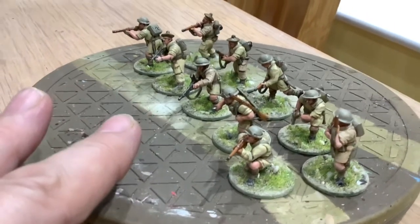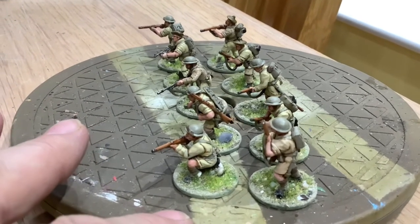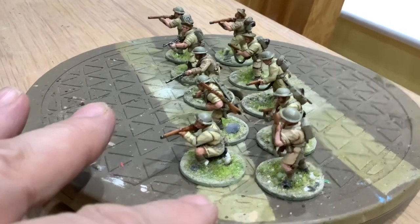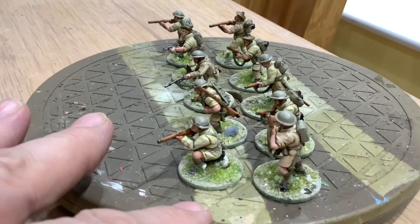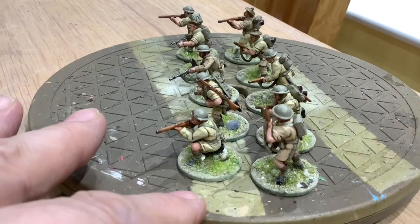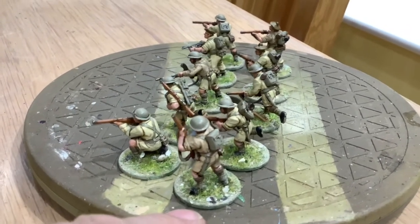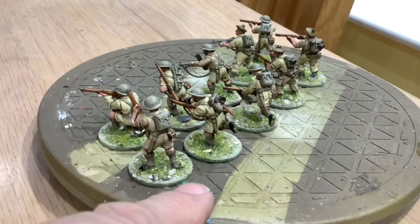All the sections have the same layout: they've got the officer with a Thompson submachine gun, the NCO with a Thompson submachine gun, and then there's the Bren gunner and the loader who's got the spare barrels on his back.